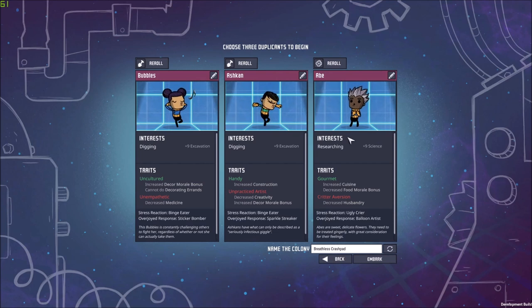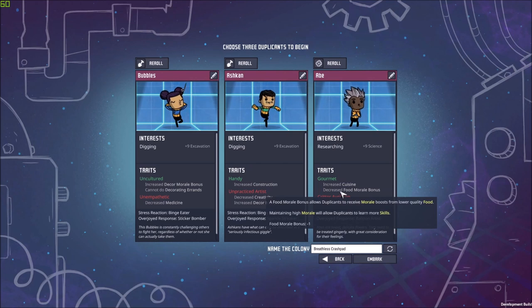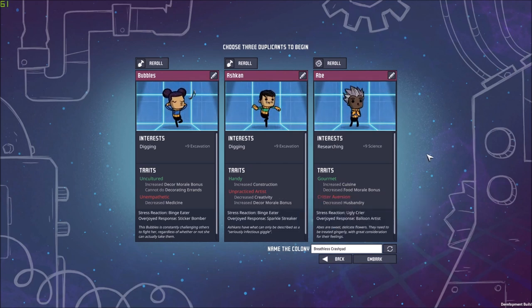I chose Abe because of the Gourmet trait — our scientist can also start cooking a few things while we don't have access to a dupe that can do that. These two are not a bad combination, let's just put it like that. Now we need to name our colony, which will be Manager Topia. Fantastic, let's embark on this journey.